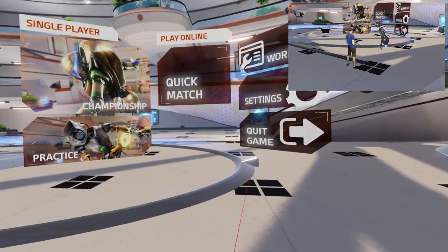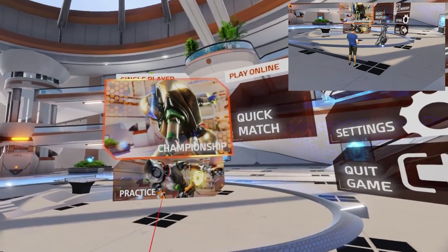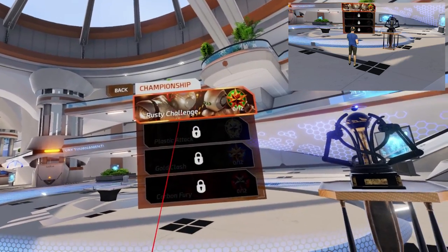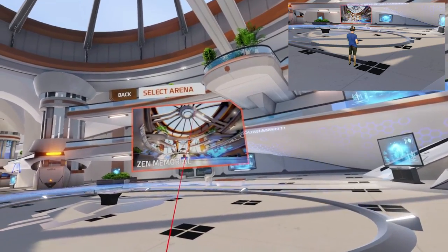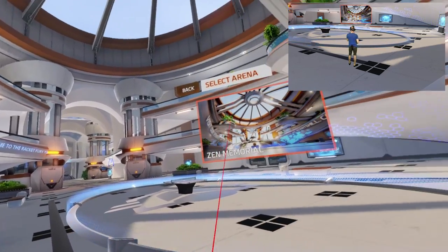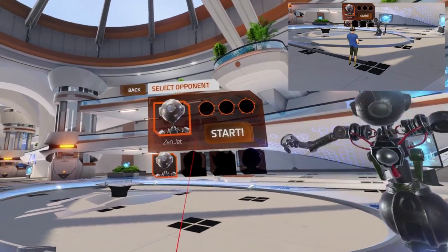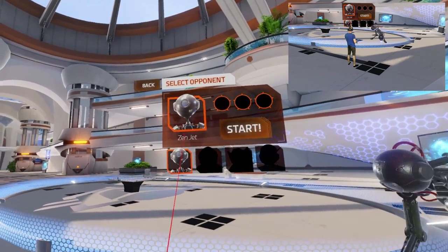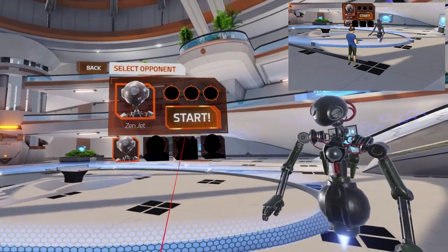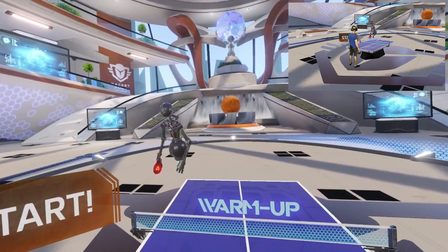Let's jump into the main menu and choose the championship. Rusted Challenge, Zen Memorial — I think that's this arena. I hope there are gonna be more arenas available later on. Zen Jet — that's my opponent! Let's go! There we go.